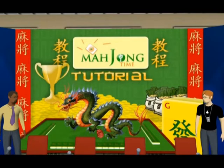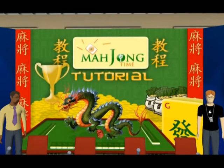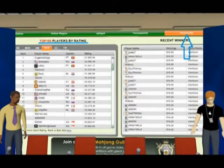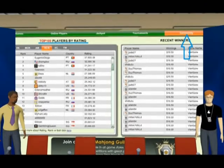Can I see how good my friends and rivals are right now? You can check the community tab for a list of the top 100 players. Depending on their rating, players are organized in ranks. You can see your rank right next to the rating and the belt. So the rank is simply your standing compared to all the other players.